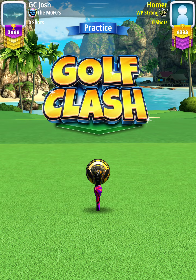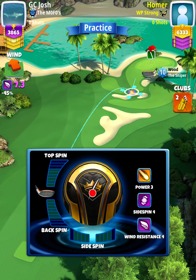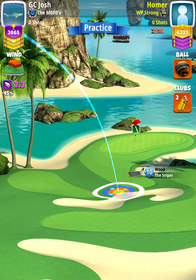For our tee shot we're going to use a Sniper level 9 and above, and either a Kingmaker or Kingslayer ball depending on our wind. We want wind to be somewhere between 6.5 and 8.0 miles per hour. We're going to apply max backspin with two right spin.